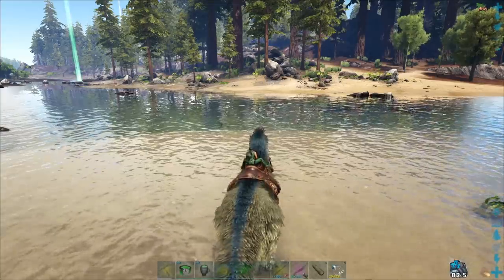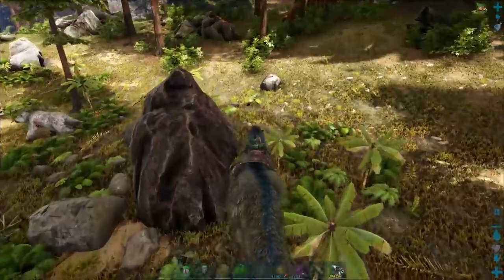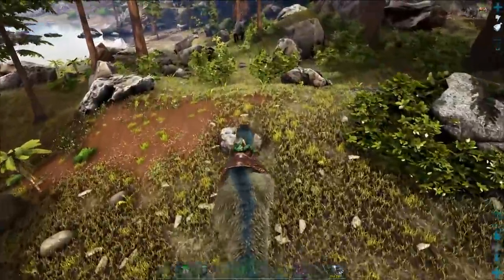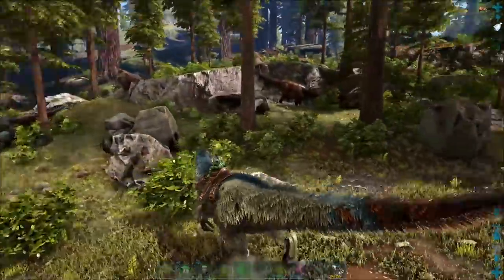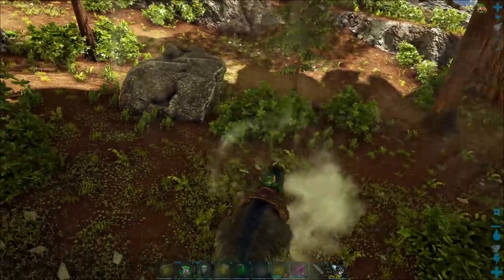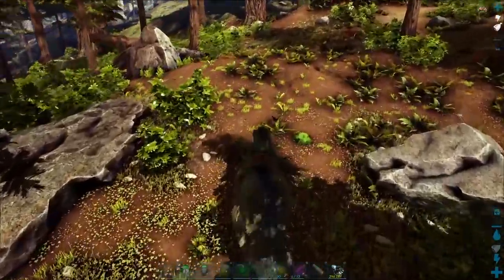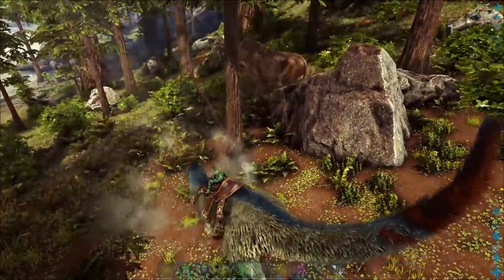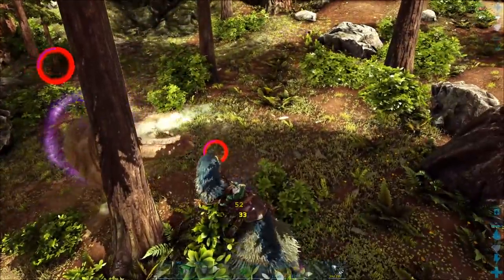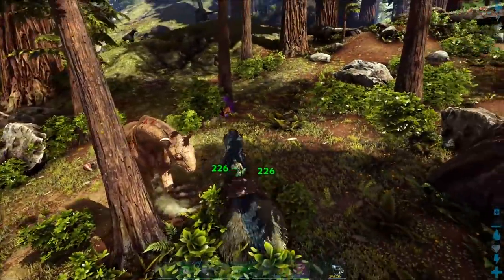I'm going to wait for the timer to count down and then we're going to go see if we can hunt some Perlovia. Now we're over here at the Redwoods looking for one of those little mounds, or just looking for one running around on the ground. The hardest part is actually finding one. If there's one buried in here, the easiest way of getting it out of the ground is just run around.